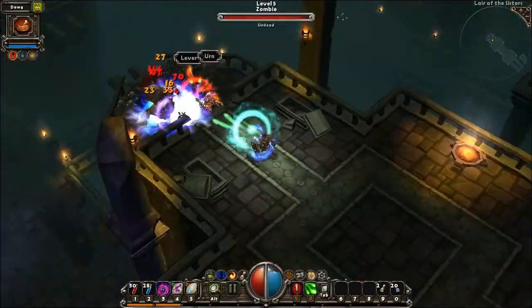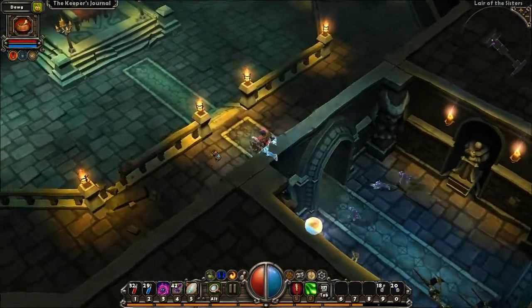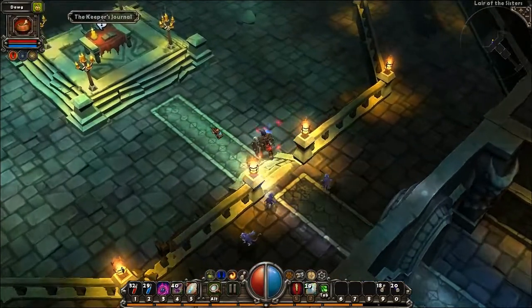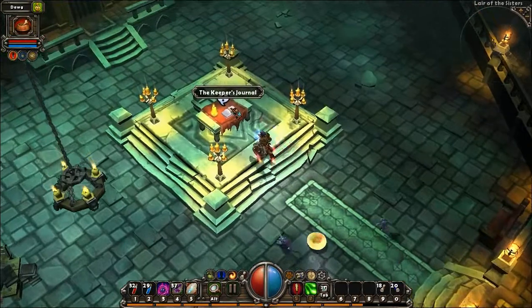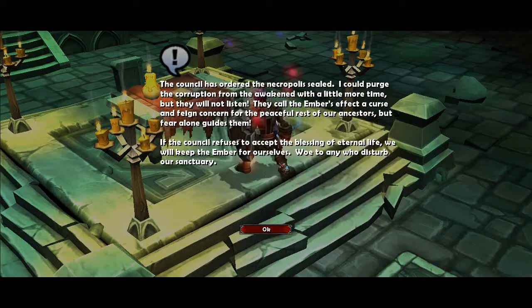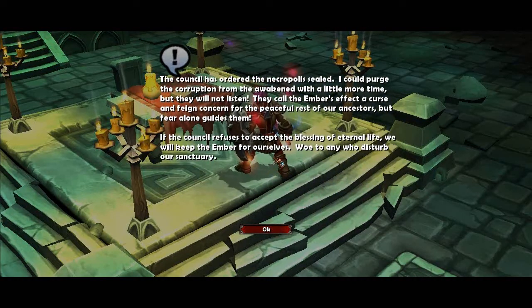So after killing lots and lots of enemies, we arrive at this strange room. Here's the Journal of the Overseer. The Council has ordered the Necropolis sealed. I could purge the corruption from the Awakened with a little more time, but they will not listen. They call the Ember's effect a curse and vain concern for the peaceful rest of our ancestors. But fear alone guides them. If the Council refuses to accept the blessings of eternal life, we will keep the Ember for ourselves.